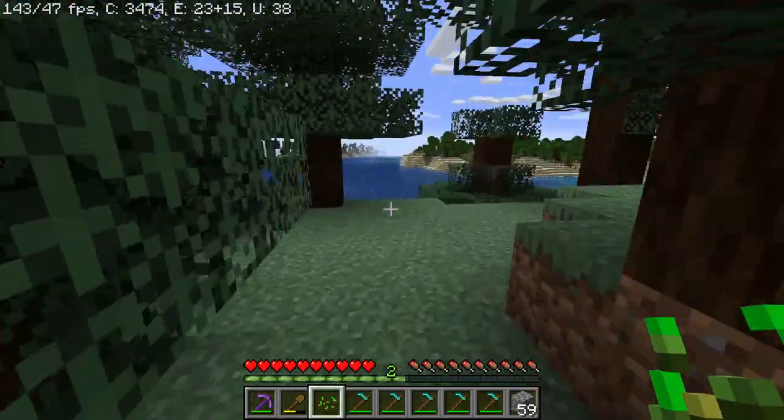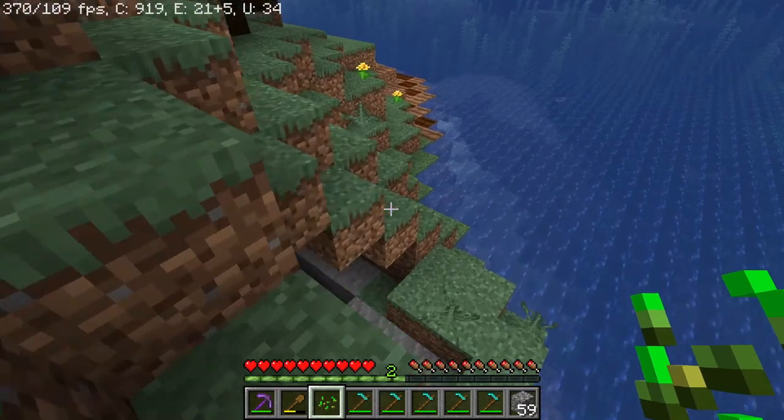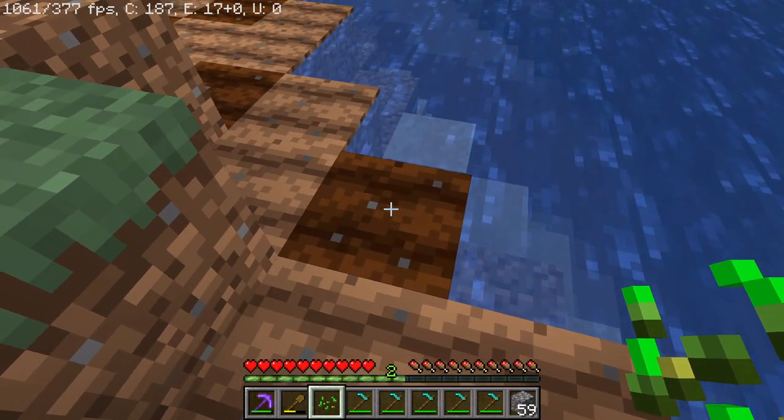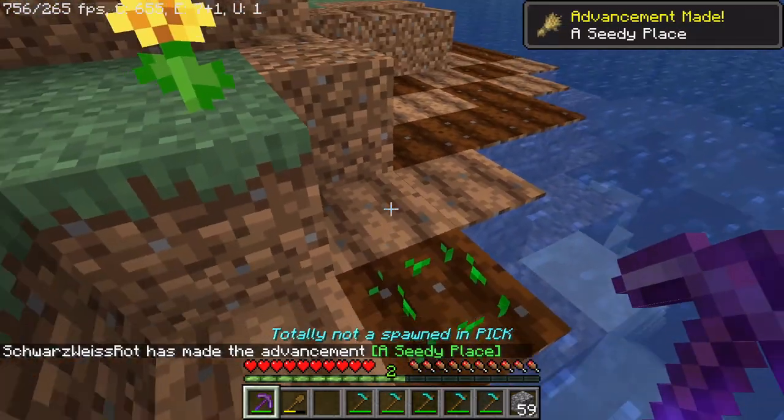And then you will hopefully get a seed. And with the seed, you can then go over to the farm over here. And you press — you don't press left click, you press right click. There you go. See? A seedy place.